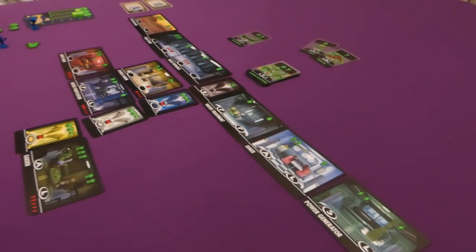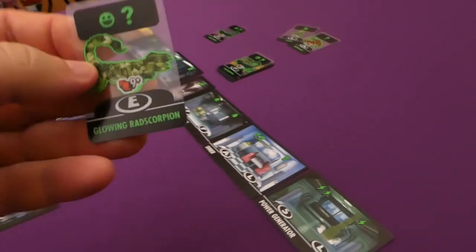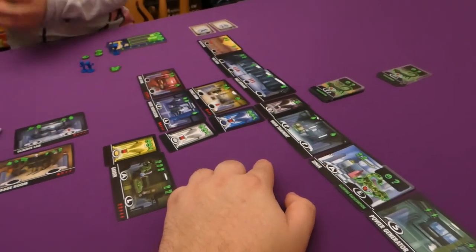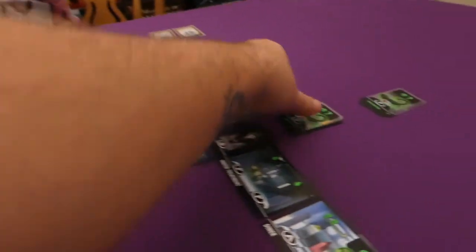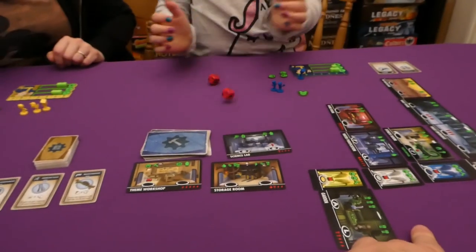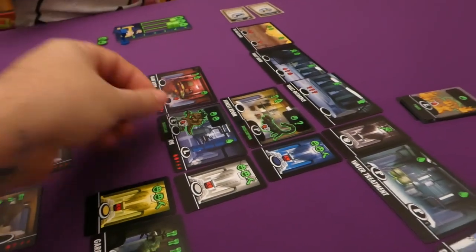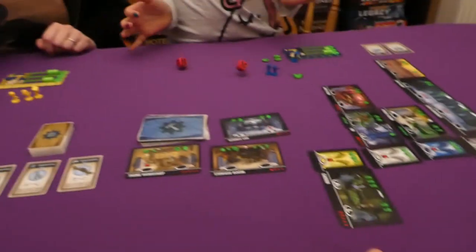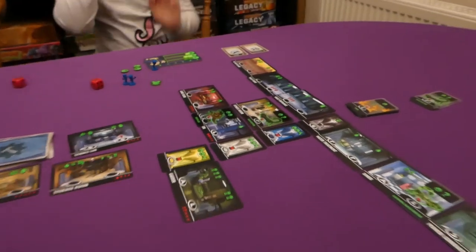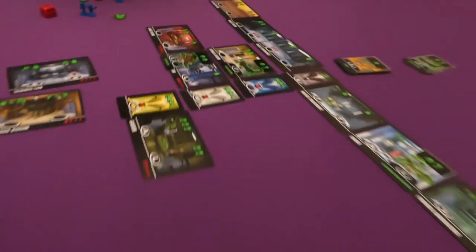Jess rolls for each floor. The Glowing Rad Scorpion goes on number 11 on the top floor. A six spawns a rad scorpion on Jess's level. On my level, a five gives me a monster — a difficult one that takes two workers and a specialist E to get double reward. Jade's floor rolls an 11 — clear. At the end of the game, every undefeated creature costs one happiness, so these are bad news.